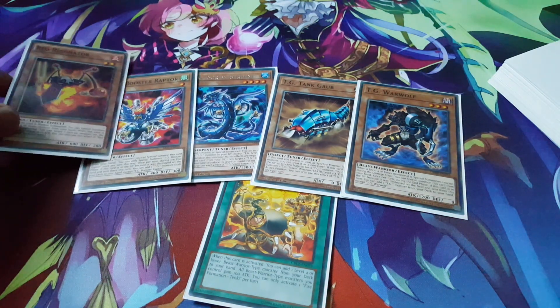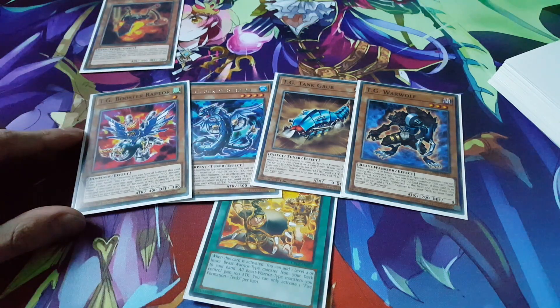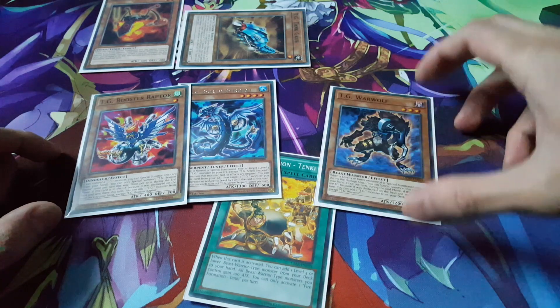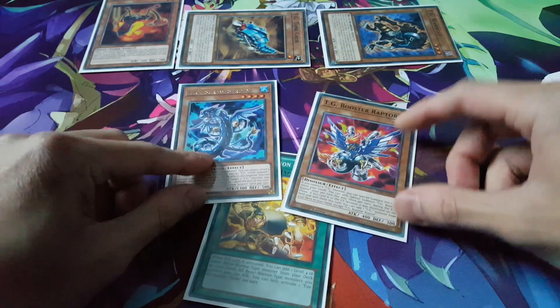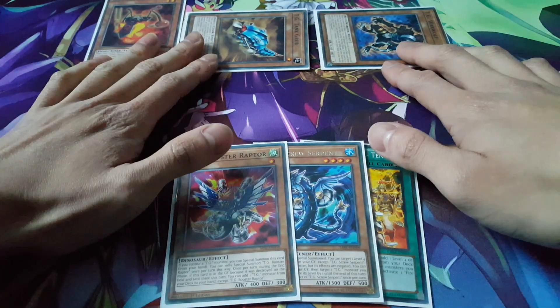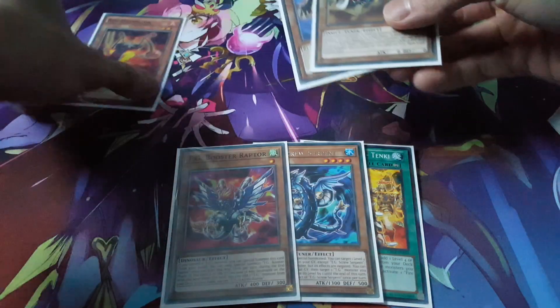So let's actually normal summon out the Red Resonator, and I am going to go for the Tankrub here in this particular case. So special summon out Tankrub, and Warwolf will trigger off and special summon itself out. And then from there we could also special summon out Booster Raptor, but I think I'll come back to that later. For now we could just link summon these three together and we'll go for our TG Trident Warrior.